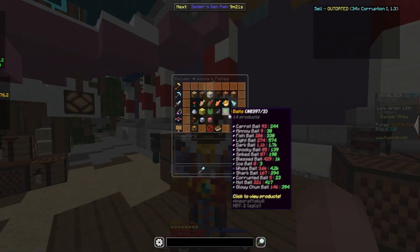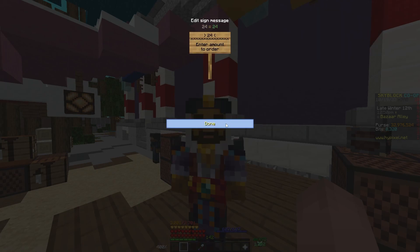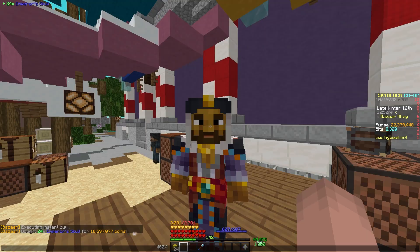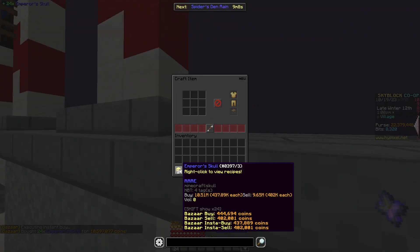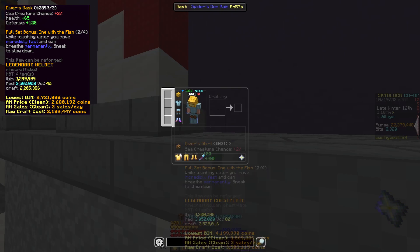For the next flip, you're gonna instantly buy 24 Emperor Schools, or you can put a buy order if you want to make more profit. Remember, this costs us 10.6 mil, and if we craft this into Diver's Armor that's already 3 mil profit.